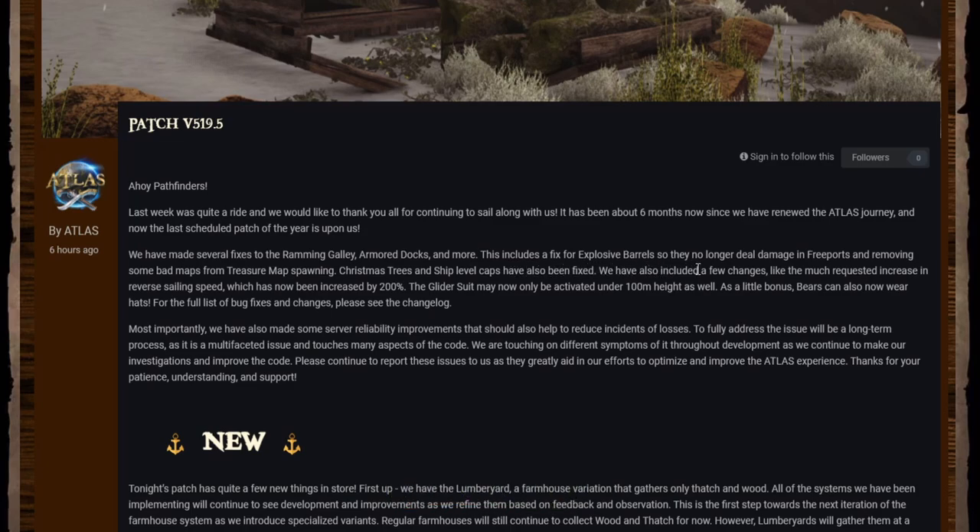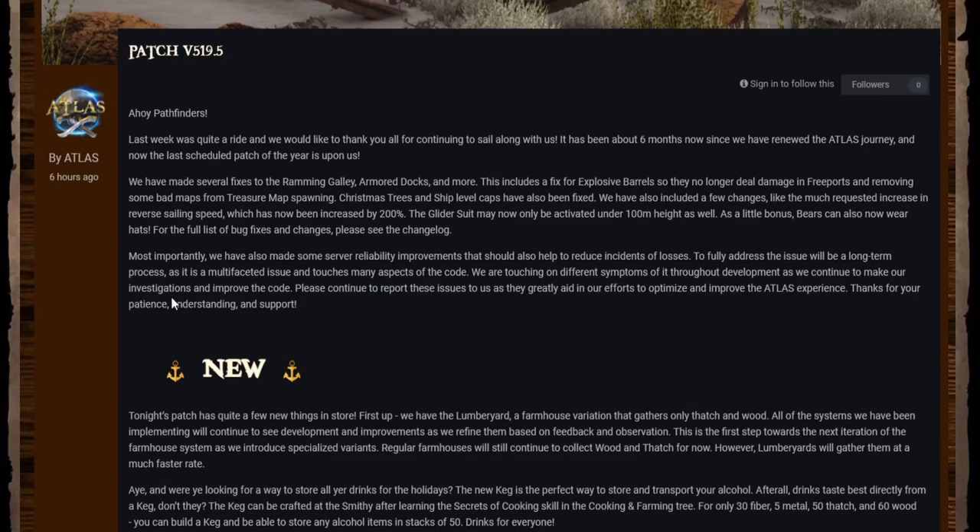We have made several fixes to the ramming galley, armored docks, and more. This includes a fix for explosive barrels so they no longer deal damage in free ports, and removing some bad maps from treasure map spawning. Christmas trees and ship level caps have also been fixed. We've also included a few changes like the much requested increase to reversing sailing speed, now increased to 200. The glider suit may now only be activated under 100 meters height, and as a little bonus, bears can now also wear hats.